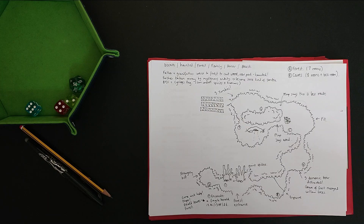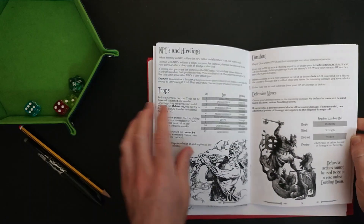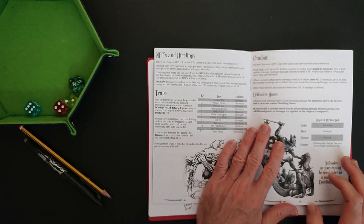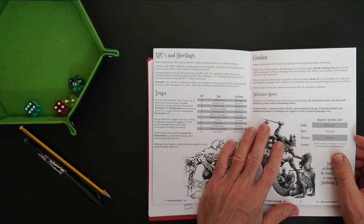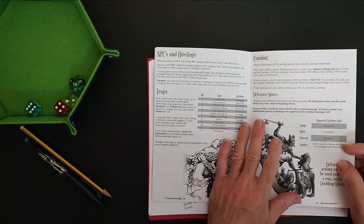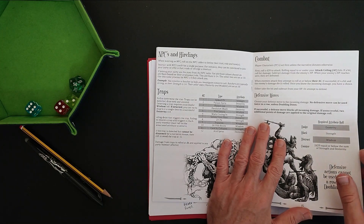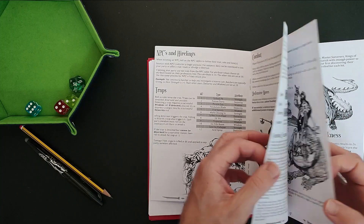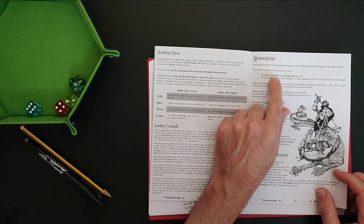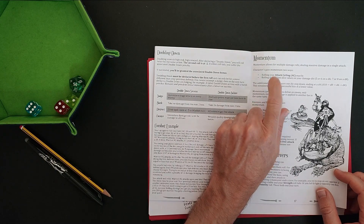Before we start, there are a couple of rules I didn't get quite right, so I'm just going to quickly go over those. Thanks to the people who commented on the previous videos, including Joy Peddler Games themselves, for pointing out a few bits and pieces. Firstly, when you roll your attack ceiling in combat — when you roll exactly your attack ceiling — you gain momentum. I wasn't doing that, so I think I missed out on a couple of opportunities to gain momentum.